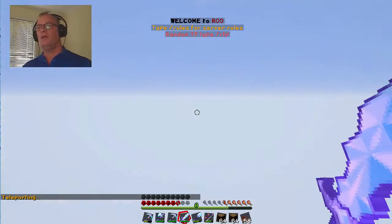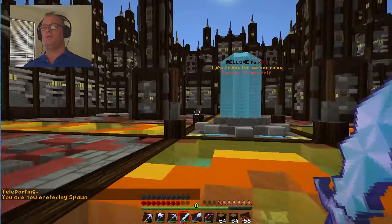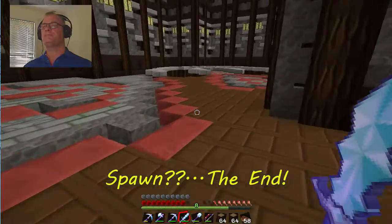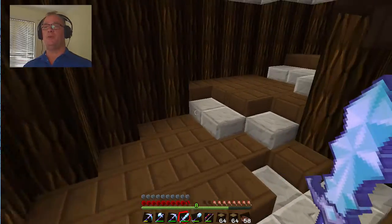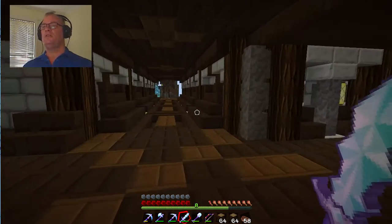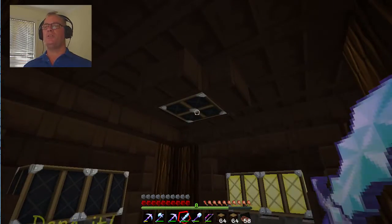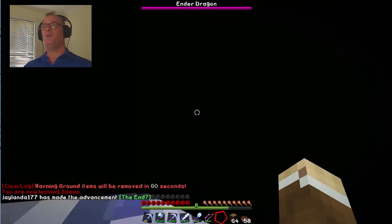Here we are at spawn - one of Josh's huge, very detailed creations. We've actually put a portal to spawn underneath. Let's go to one of the corners here. The dragon's already been killed - we'll do a bit of dragon fun and respawn him a little bit later on. Head into the center here - you can see the tunnels out of spawn. If we go inwards into the corner we have our tunnels into spawn. Hey Josh, these lights are off again!